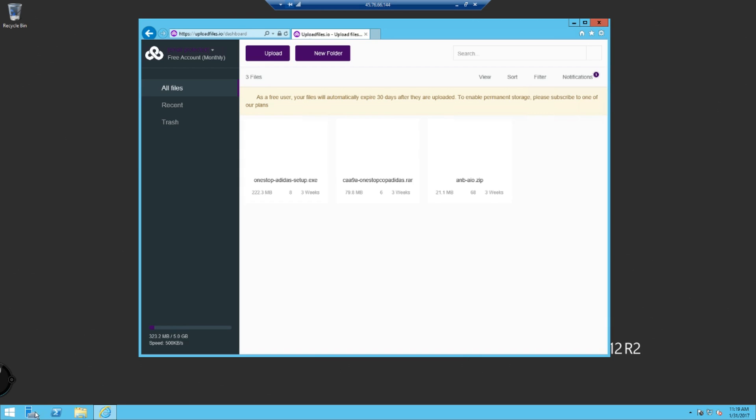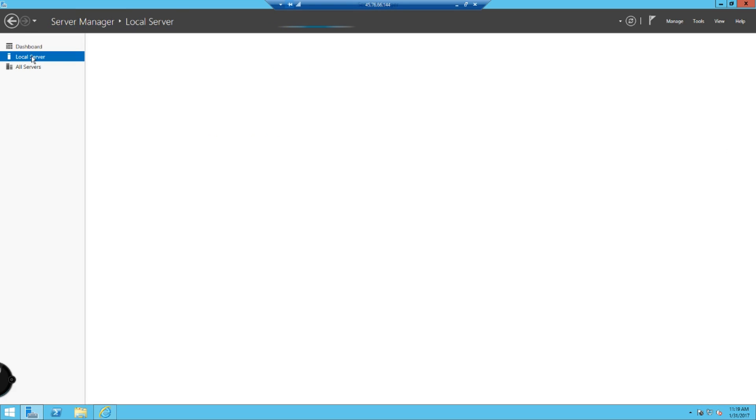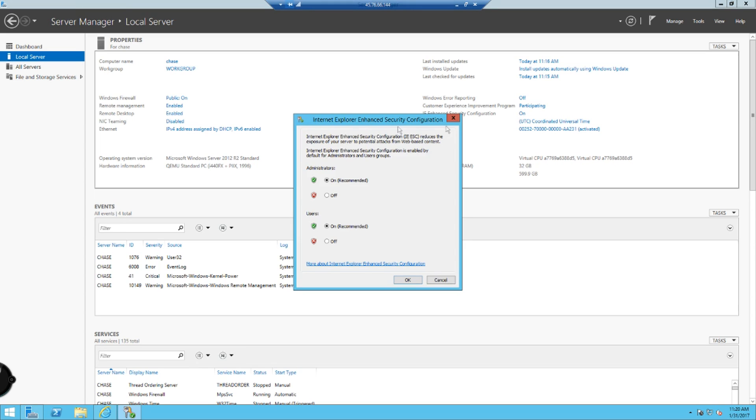I forgot to tell you how to do something. Go to the server manager, local server, and click this right here — IE Enhanced Security Configuration. Click that, set it to off, and off again, then press OK.